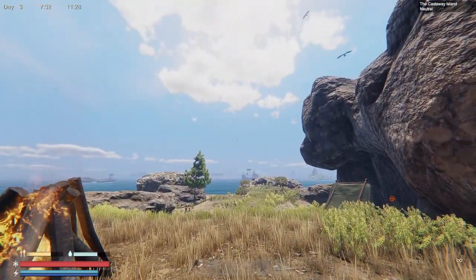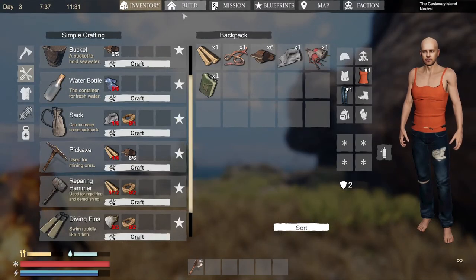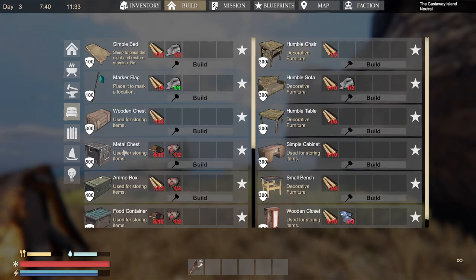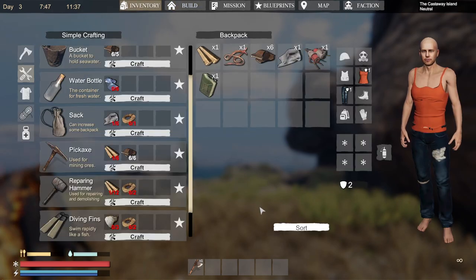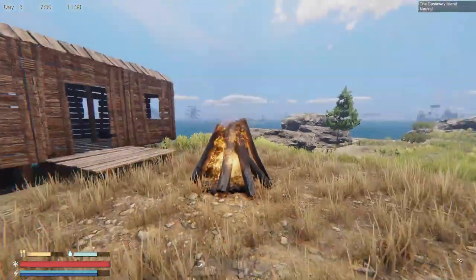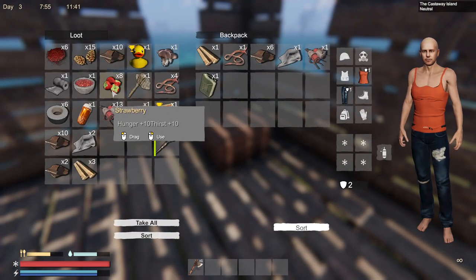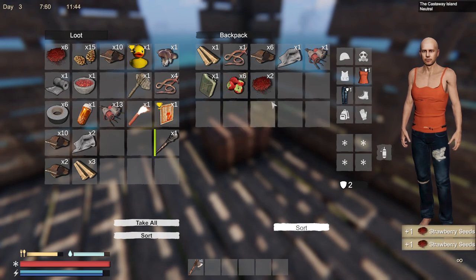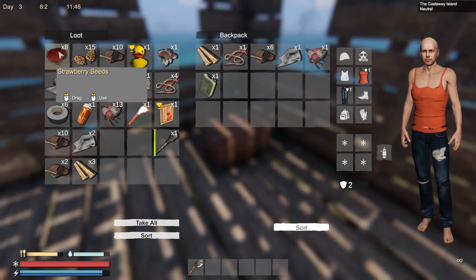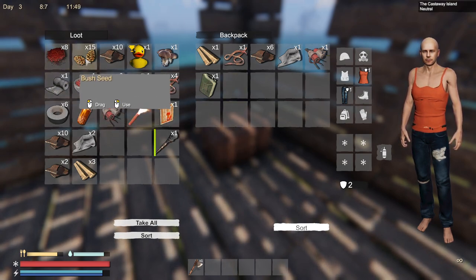A couple of things I need to start working on: my hunger and thirst. There's actually a planter I can go ahead and start planting strawberries in, but I don't actually have any on me. I'll go over here and open the chest — that's 10 hunger, 10 thirst, which isn't bad. I do get seeds from it every time I eat them, so we can go ahead and plant those and start growing food.